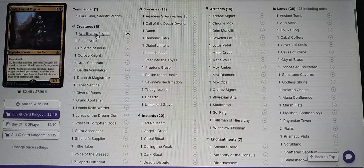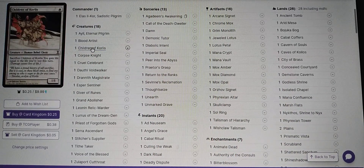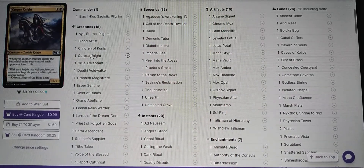We have Ayli, Eternal Pilgrim — sacrifice another creature, you gain life. Blood Artist — whenever another creature dies, target player loses life. Corpse Knight is one of my favorite cards: whenever another creature enters the battlefield under your control, each opponent loses one life. Cruel Celebrant: whenever a creature or Planeswalker you control dies, each opponent loses one life and you gain one life. And if we ad nauseam ourselves to find these combo pieces, we can sacrifice our creatures, right? We're having fun.